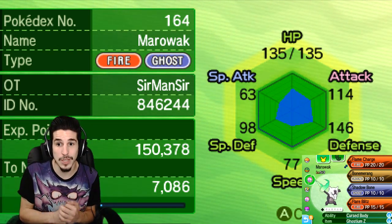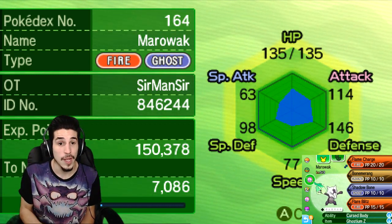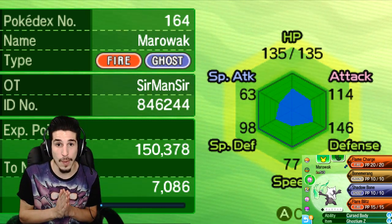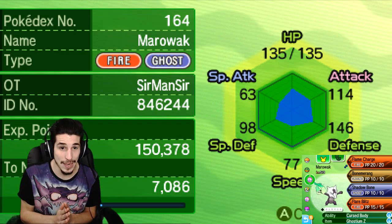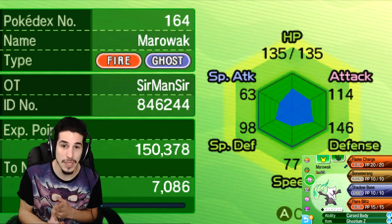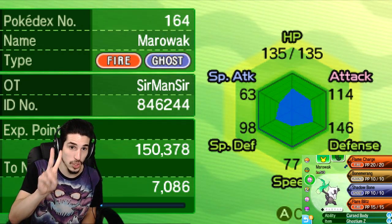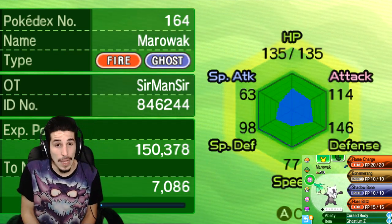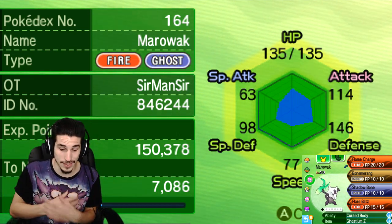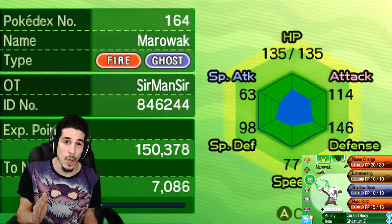But what I'm saying right now is the best moveset for Alolan Marowak is going to be the Flame Charge moveset — boosted speed, get two Flame Charges off, and with the Thick Club you're gonna be doing a lot of damage, potentially sweeping your opponent's team. To sum it up: you run 252 Attack, 252 Speed, Jolly Nature, Lightning Rod ability — which gives you those three immunities instead of two.